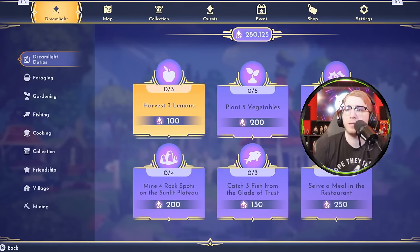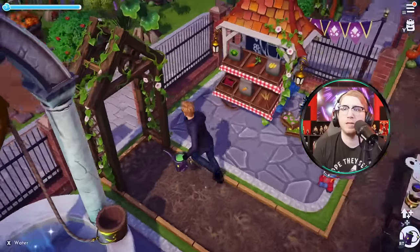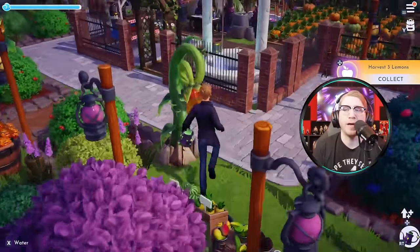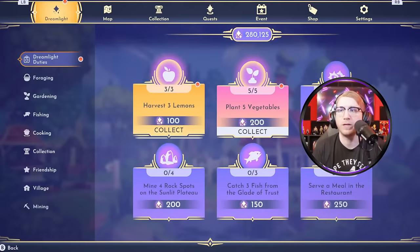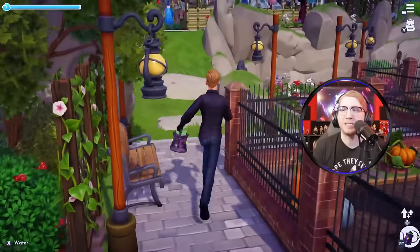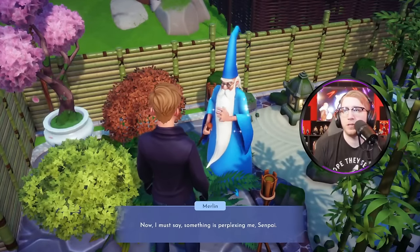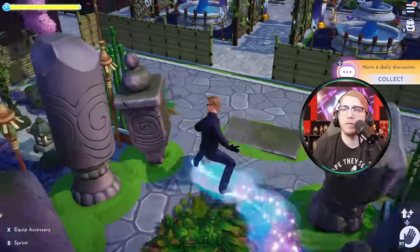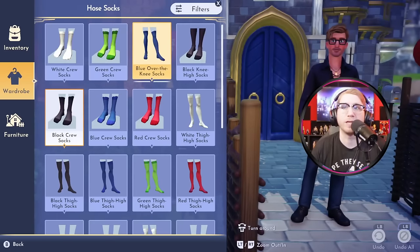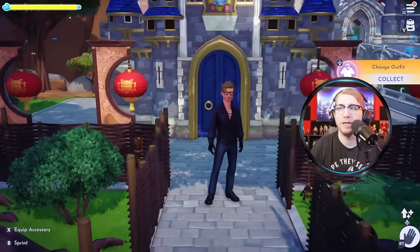Next duty: plant five vegetables — we can do that right now. Then harvest lemons — another easy one. We come over here and harvest lemons. That's why we don't want to pick the rest of the fruit unless the task is specific — just pick what you need to keep the task going. Next: change outfit and daily discussion. That's why I did not want to have a daily discussion with Stitch — now I can't use him for that task. I see Merlin up here, so we'll grab Merlin and hit the restaurant to serve a meal. And for change outfit — just change from black socks to white socks, done.